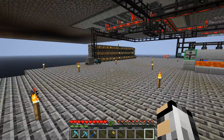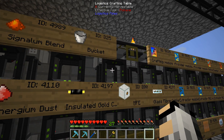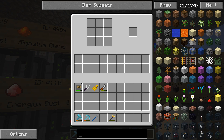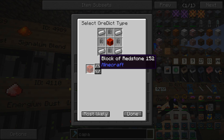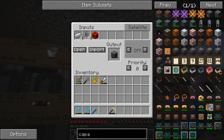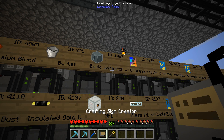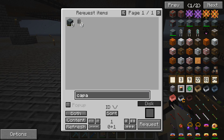So the next thing we're going to do is set up the capacitor. I'm going to do an autocrafting recipe for the capacitor because I think I'm going to be using it quite a lot. We'll choose the normal block of redstone, get that imported in, and put a little sign on it. So now we should be able to request the capacitor.